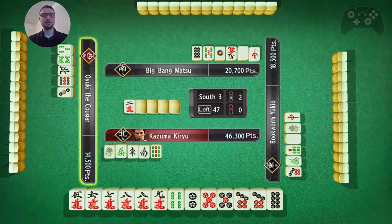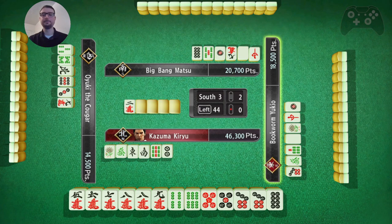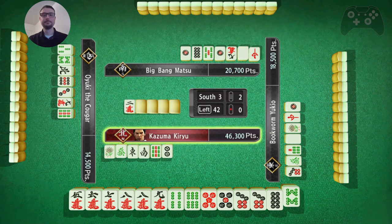Alright, so I have seven, eight, nine, five, six, seven - or rather seven, eight, nine or five, six, seven. Pair of eights in the middle. Pair of fives is looking like what I'm going to stick with, so I'm probably just going to toss this two. I could do five, six, seven, pair of eights and then go all simples - that's probably what I'll do.